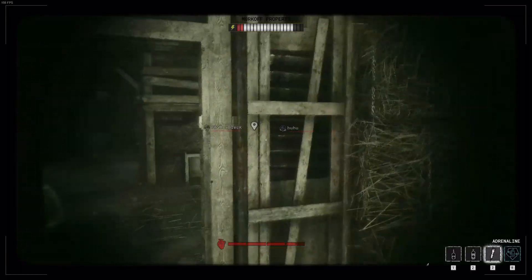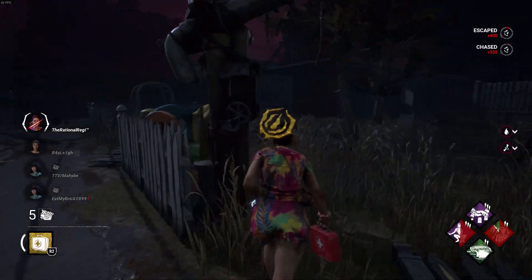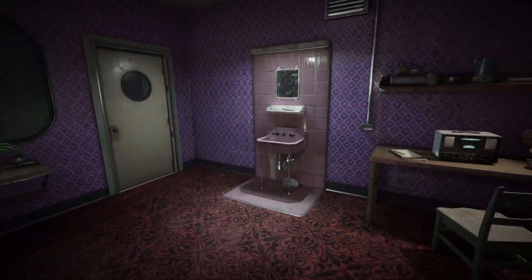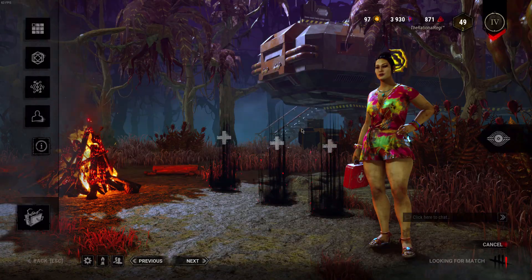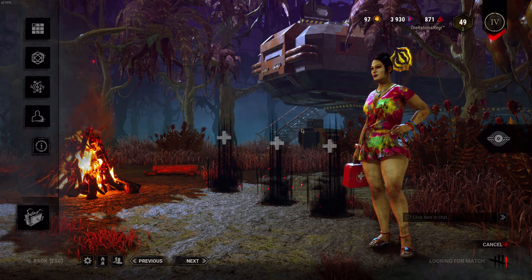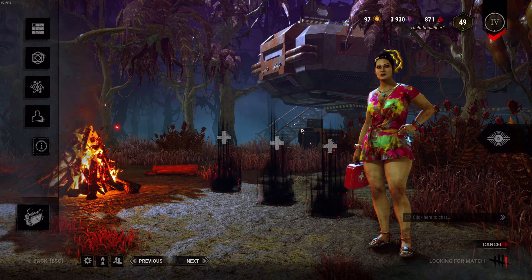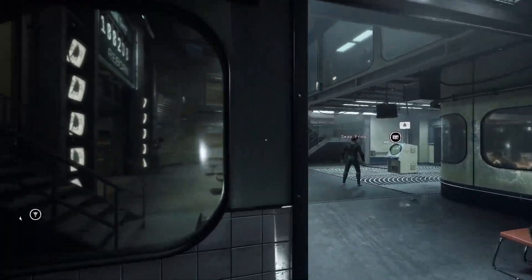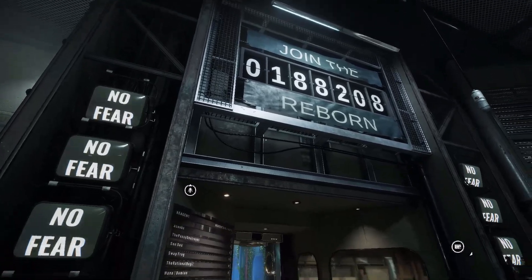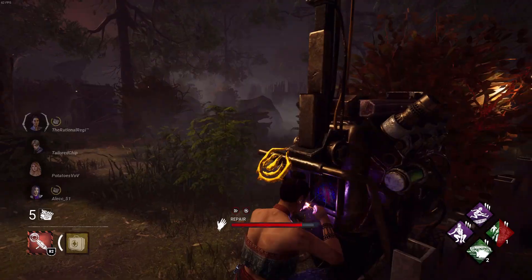A major difference between the two games is the perspective from which you play. Dead by Daylight's survivor gameplay is played from a third-person perspective, whereas the Outlast Trials is played from a first-person perspective. One last major difference is how they handle their pre-game lobbies. Dead by Daylight's pre-game lobby is a menu showing your character on a rendered background, whereas the Outlast Trials' pre-game lobby is an in-game space you can wander around in and interact, albeit fairly limitedly, with other players and vendors.